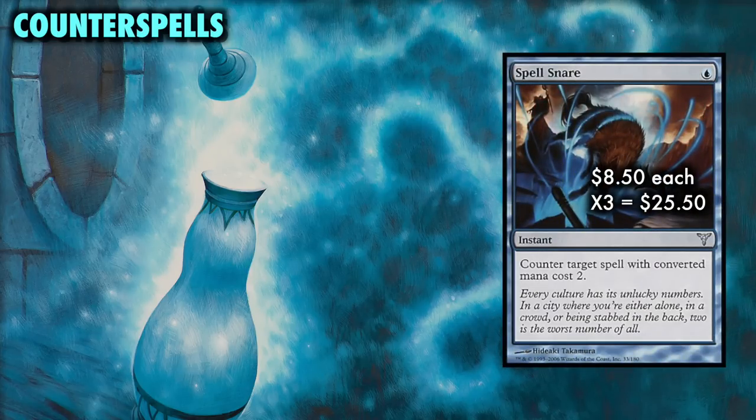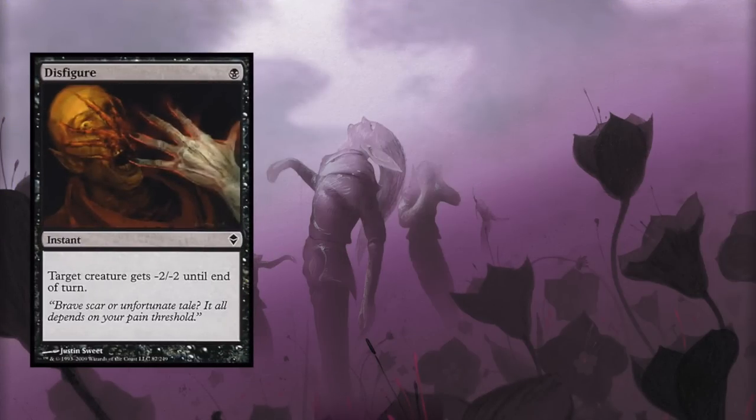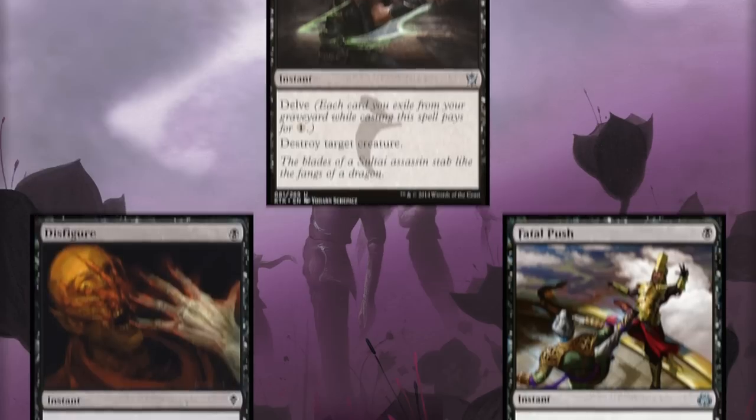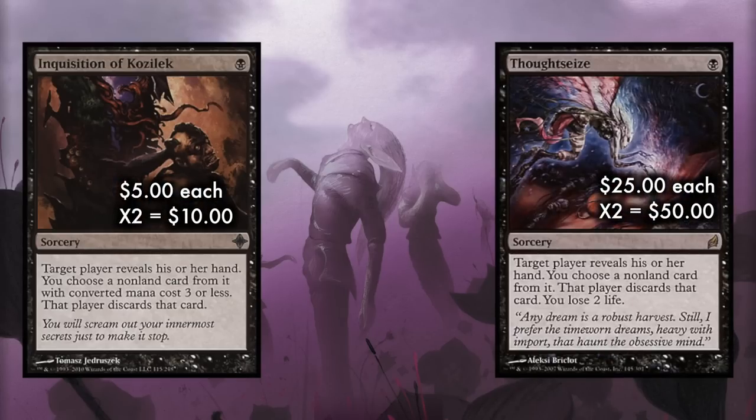Rounding out the counterspells is Spell Snare — one blue to counter any spell with converted mana cost two. In Modern, the vast majority of what you're up against is at two mana. For removal, the deck runs Disfigure, Murderous Cut, and Fatal Push. I'm much more a fan of Murderous Cut and Fatal Push over Dismember mainboard. We also run a playset of hand disruption — two Inquisitions of Kozilek and two Thoughtseize. You can adjust toward more Inquisitions and fewer Thoughtseizes, but I advise against a full playset of Thoughtseize, as the life loss ends up being too much for us most games.